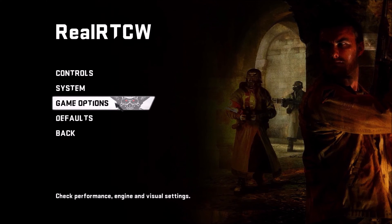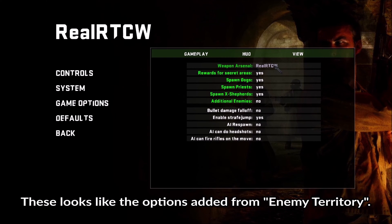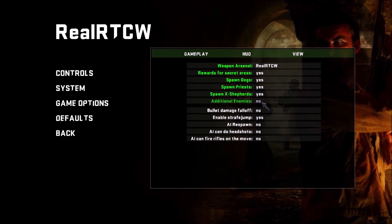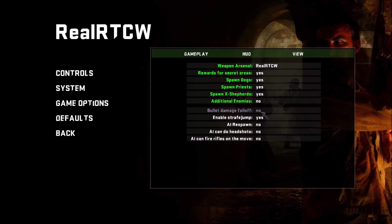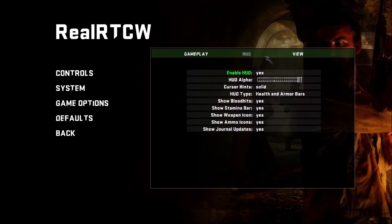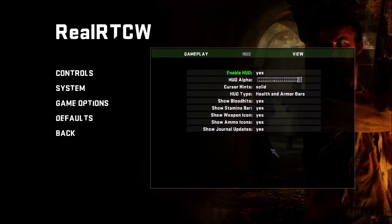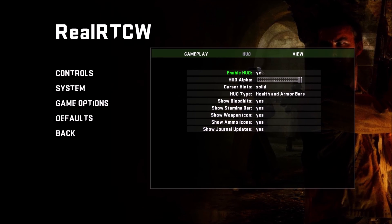Let's look into game options — check performance, engine, and visual settings. Weapon arsenal — RealRTCW. Rewards for secret areas — yes. Spawn dogs — yes. Spawn priests — yes. Spawn ex-shepherds — yes. Additional enemies — no, because that just adds a lot more enemies. Bullet damage falloff — no. Enable strafe jump — yes. AI respawn — no. AI can do headshots — no. AI can fire rifles on the move — no. I think this is the vanilla version, which I kind of like. Enable HUD — yes. Show blood hits — yes. Show stamina bar — yes. Show weapons icon — yes. Show ammo icons — yes. Show journal updates — yes. I think you can change these whenever you like. Crosshair size — small. Solid crosshair — yes.